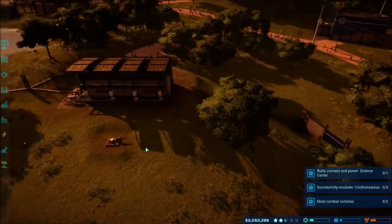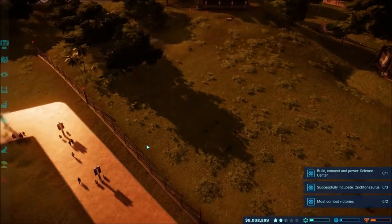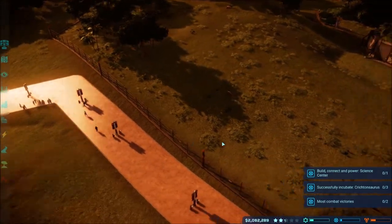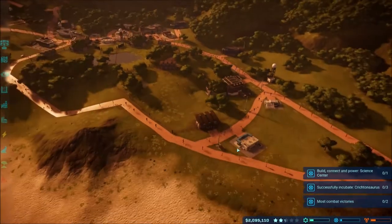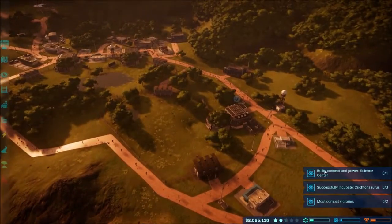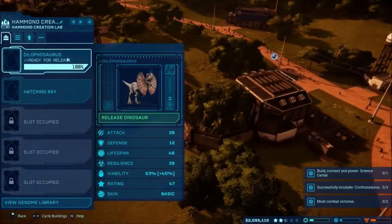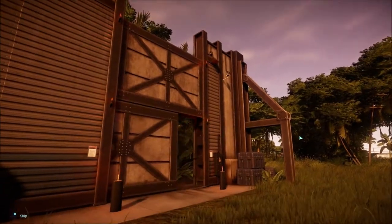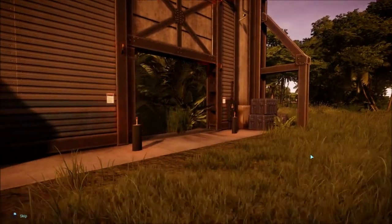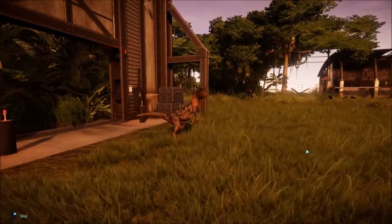I had to get the velociraptors and I've already had issues with them - one already broke out and ate a couple guests, and another was trying to break out too. We had a storm and everything, so it's just been kind of a disaster. I'm trying to get some tasks done, so I'm going to release a dilophosaurus in here and see if that'll cause the dinos to fight.